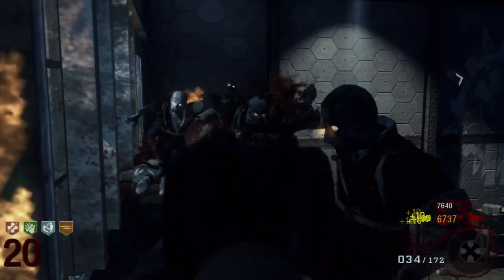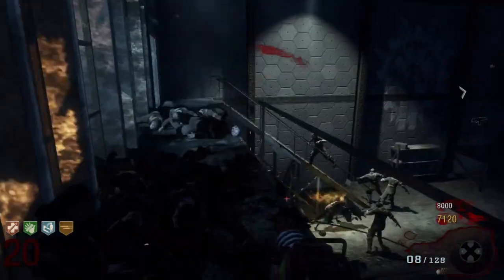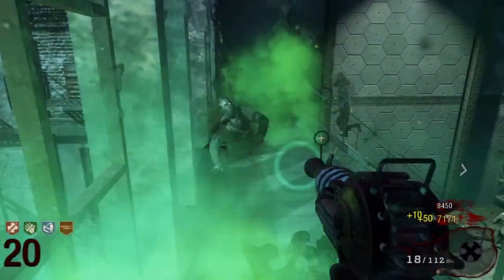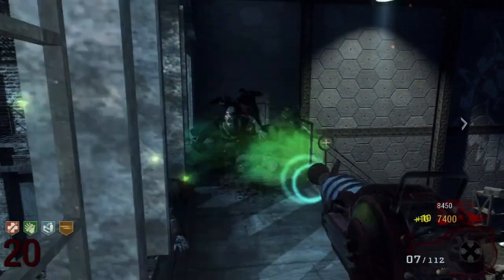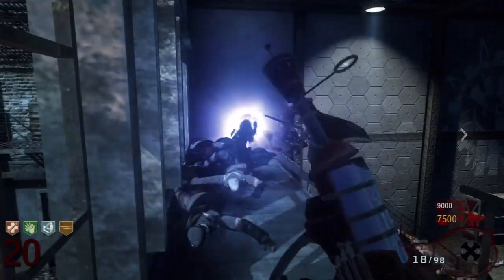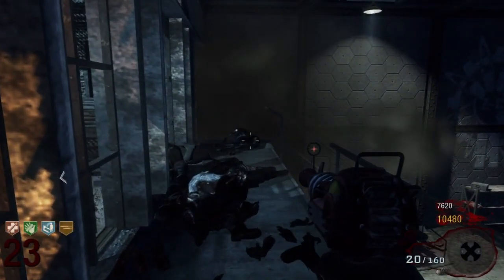Holy zombies. Mixing the dogs with the zombies is the biggest pain. A good way to take care of that in high rounds — if you haven't upgraded a trench gun, it's a one-shot kill for the dogs. If you have a ray gun it's not that bad either, but if you're having issues with a Thompson or something and you can't take down the dogs, the trench gun can do the job. Just a little tip.